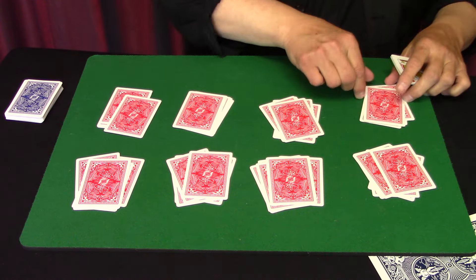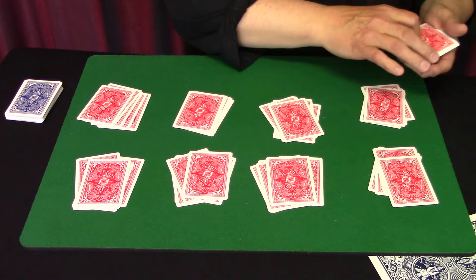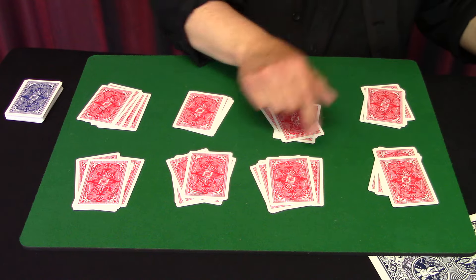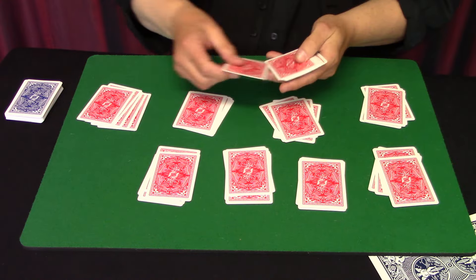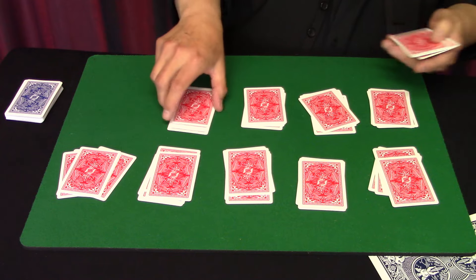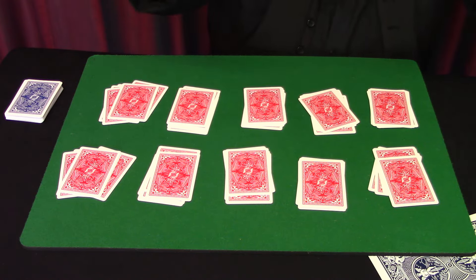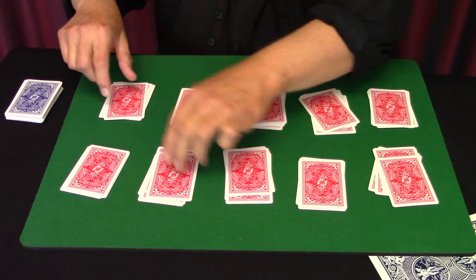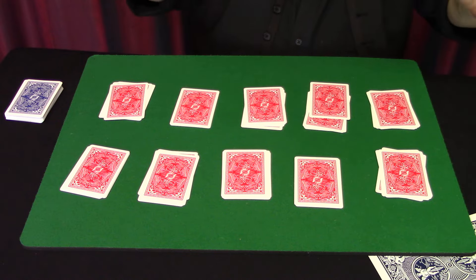We should have 10 packets of about five cards. Let's count — one, two, three... I only have eight, that's why I have so many cards left. Let me redo that. Yeah, it's just algebra — not that hard. We end up with two cards left over, which makes sense with 52 cards. So we have about 10 packets.